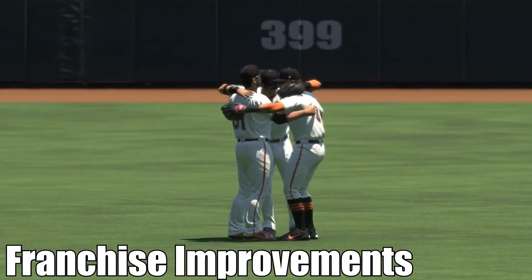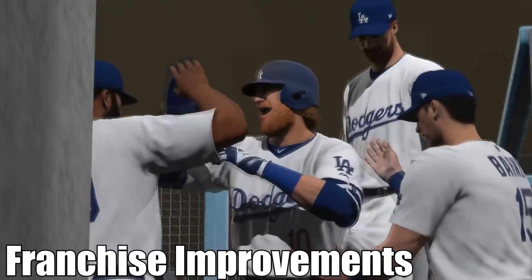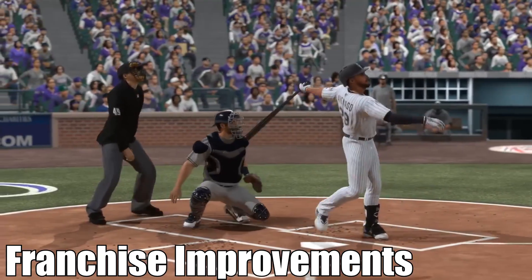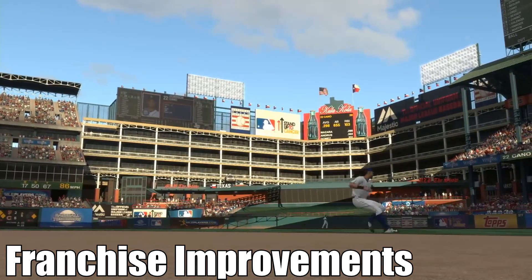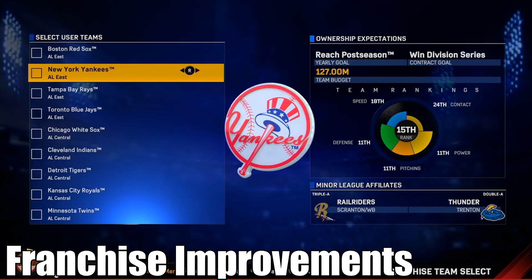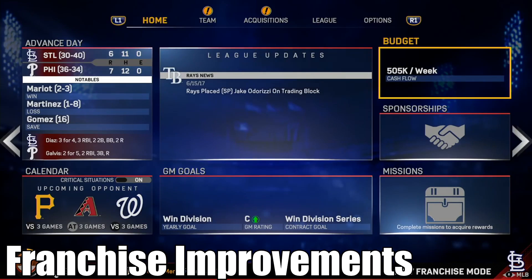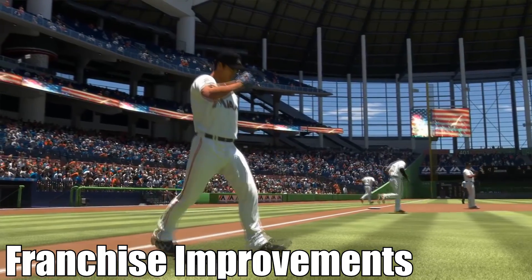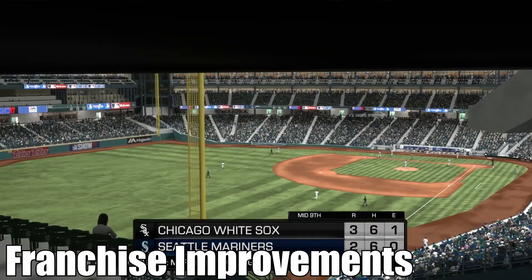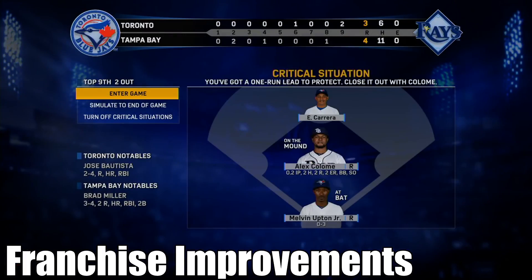There have been a few tweaks made to franchise mode to make it better and easier to play. One such example is the upgraded player lock option — you can now take over an active player's career and play through a whole season as him, or try to finish off his career strong. There's also the new manager game mode, essentially a text-based style mode where you make decisions and control the game from a different perspective. And there is a critical situations mode similar to what we saw in Madden 17, letting you play the most important parts of the game.